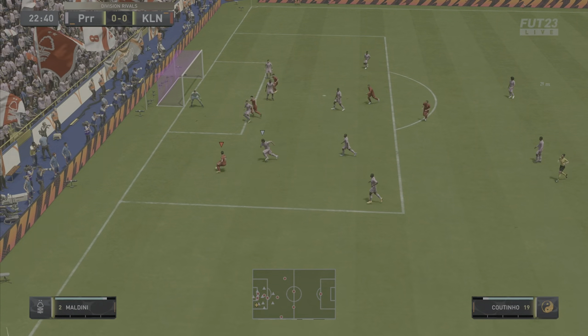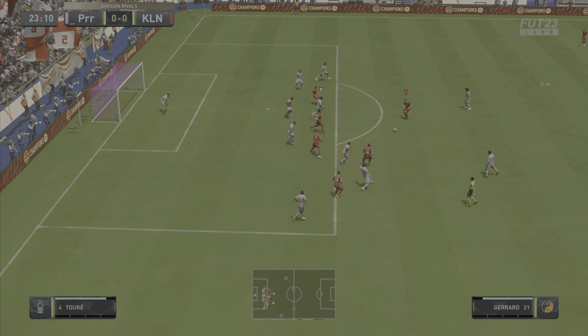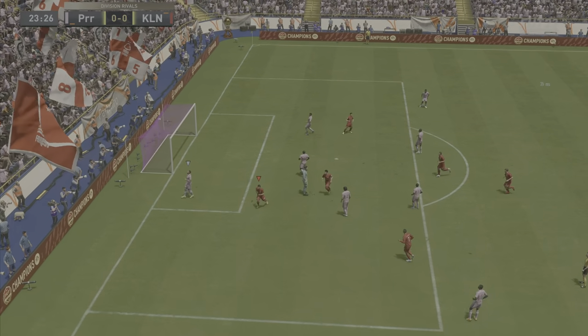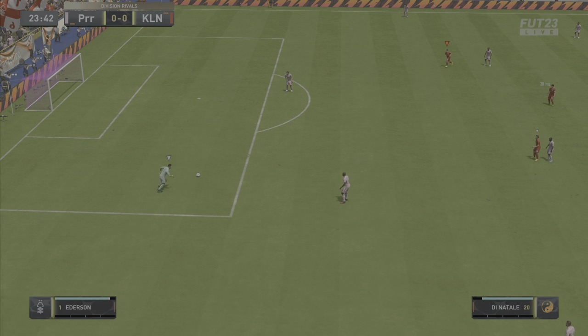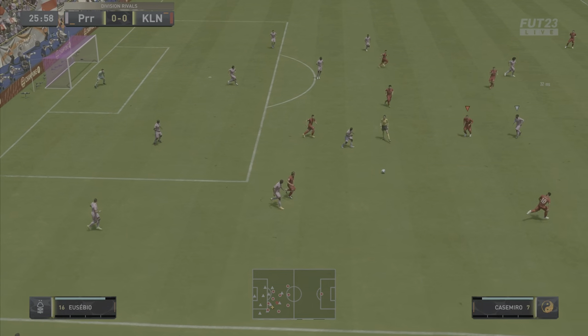Without further ado, let's jump straight into the gameplay highlights with the 88-rated Player Moments Felipe Coutinho. Straight off the bat you can see the dribbling on this card is ridiculous. Unfortunately this first goal isn't going to count because it is offside, but great dribbling there — 1-2, Gerrard gets the ball back — but unfortunately it doesn't count.